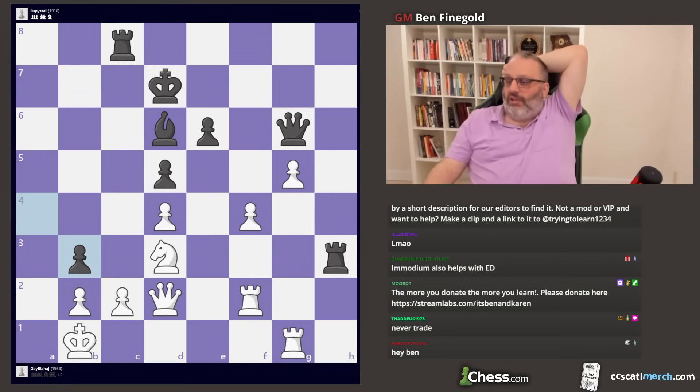A knight e5 check is a blunder. You have to play f5 here — then you're blocking the queen from any attack. F5 is the only winning move.